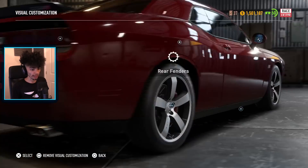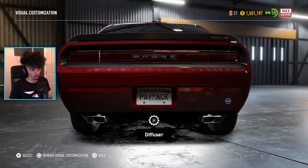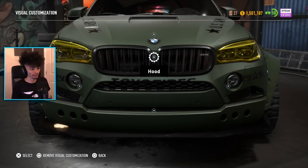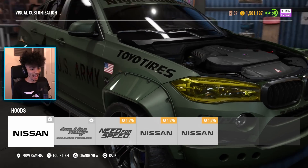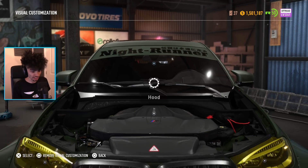You can actually customize the splitter without the front bumper being on. I accidentally removed some panels — that kit doesn't seem to work on some cars, but I've seen it does work. Let's try removing the hood of my X6. I want to try some things we wouldn't normally try. Now that is cool — it's one of the newer cars and you can see the detail on this one. It's crazy.